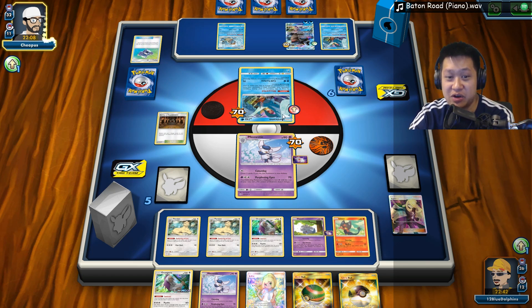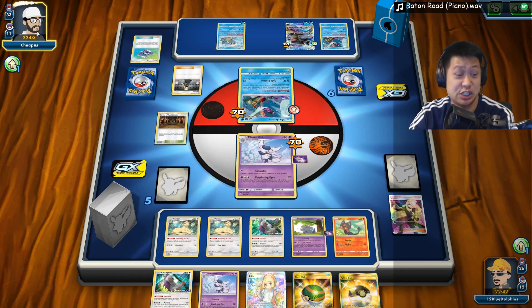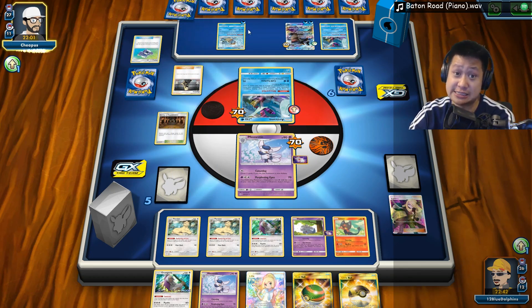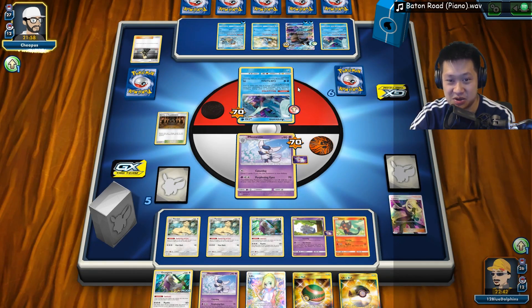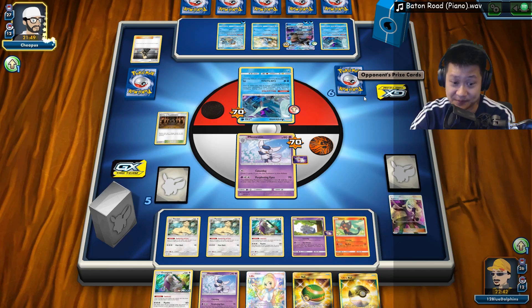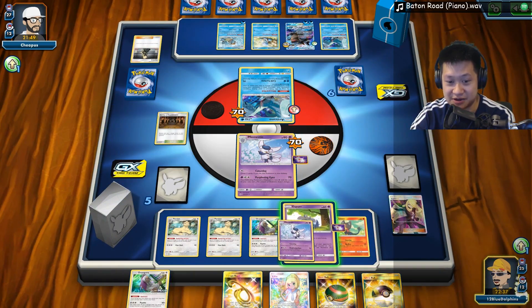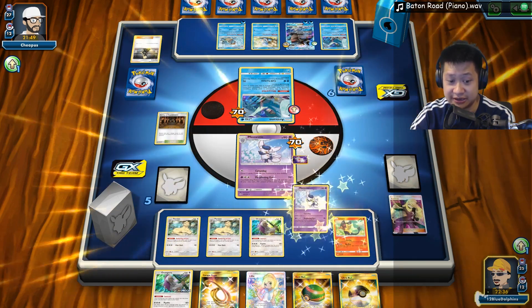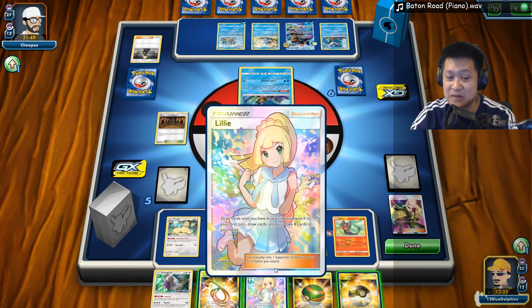Let's go! If he attacks me — oh he missed again? Dude, I feel for you! I sympathize — that thing just happened to me all stream when I was with the Blastoise. We could knock out the Articuno, but actually he's not even gonna hurt me. This Blastoise is being a jerk. We'll take a prize card. I don't even need anything this turn — I'm gonna save. Let's do Perplexing Eyes.